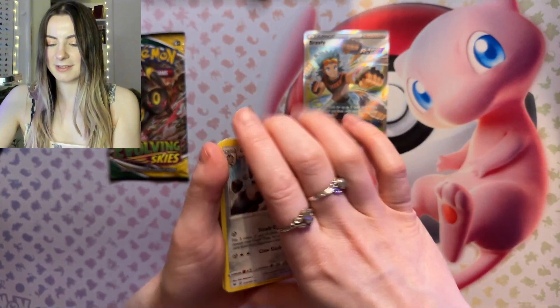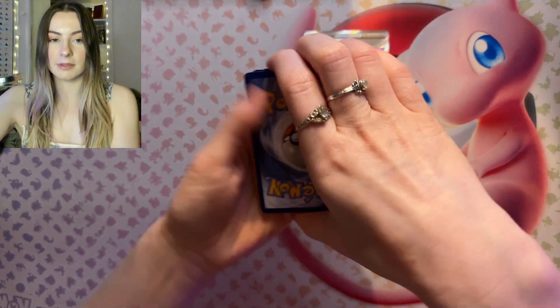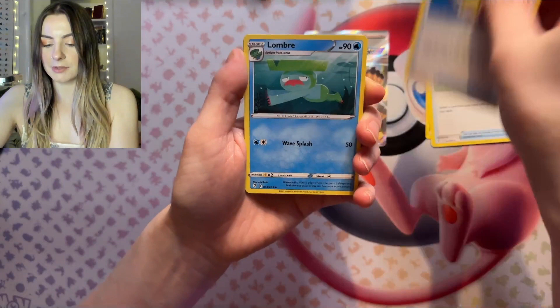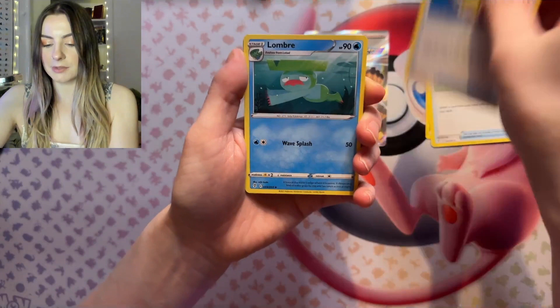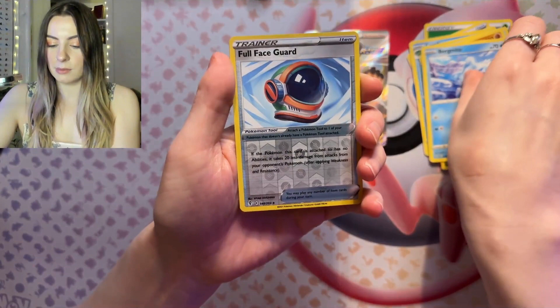Nothing too exciting there, but we do have our Evolving Skies — so what's it going to be? Is it going to be good? We do have a white code card — that's interesting. We got Energy, Switching Cups, Elemental Badge, Lombre, Feebas, Hippotas, Lillipup, Nickit, Bergmite, Filthiest Guard, and Altaria.